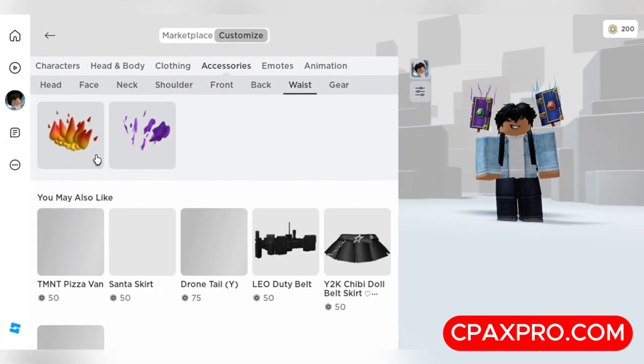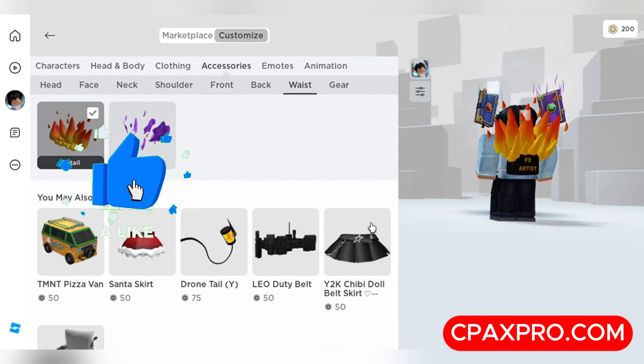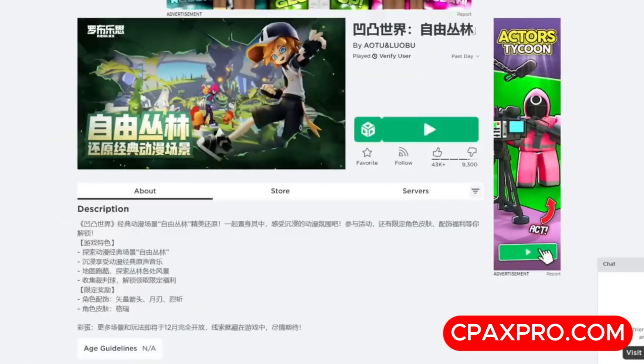For the red item, go to accessories and back. It is a super cool red/orange fire accessory. There are better red items to come, so watch until the end.